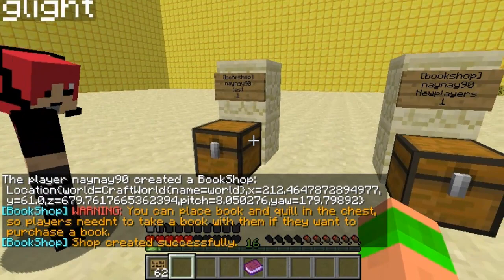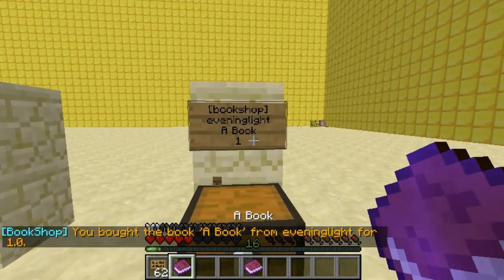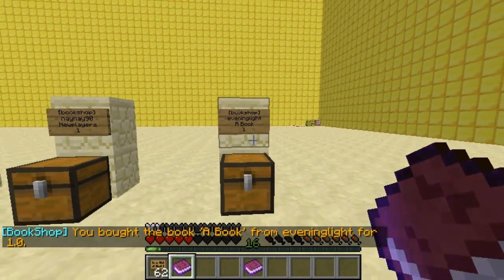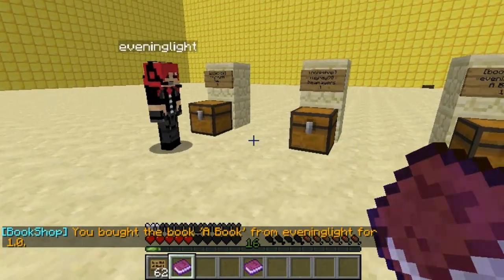So basically these are my books, and then he's created one at the end. If I wanted his book, all I have to do is left-click and it gives me a copy of his book. I can read it — it says 'this book is made by Eveninglight'. Thanks to him for doing this video with me.